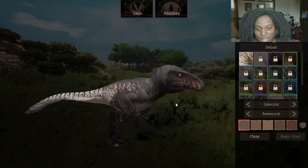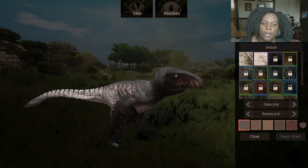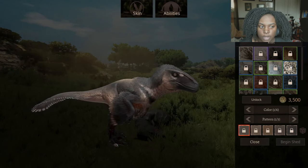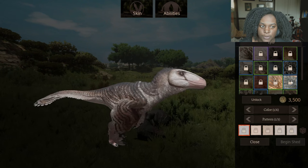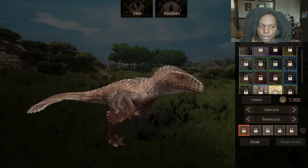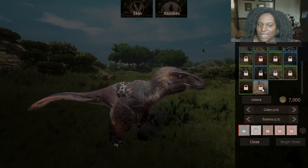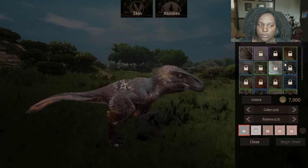Let's go through the skins quick. This is the default female skin — it has a little bit of brown. Then we have Albino, Melanistic, Rover — oh I like that one — Wispy, Barbary, Rust, Borneleus, Chickadee, Ruby, Taito, Taito Owl — love that — Barrel, Tegu, Cinnabar, Tawny, Jaguar, Birch, and Redtail. All of these skins are fantastic, I really love almost all of them. Really, really, really good.